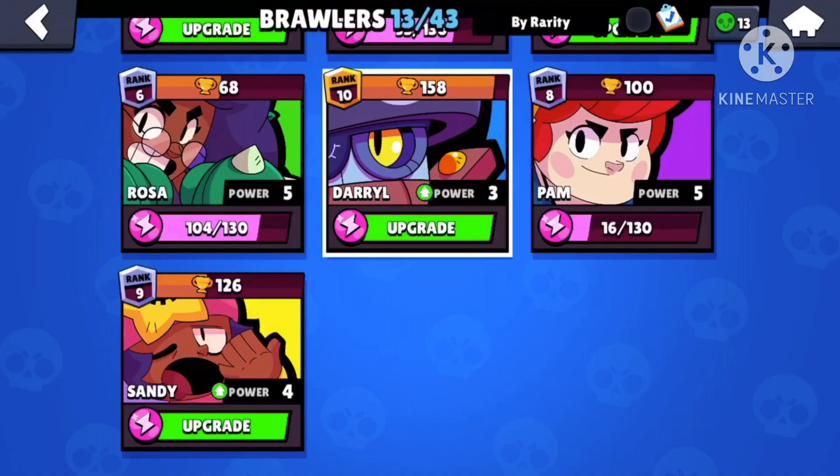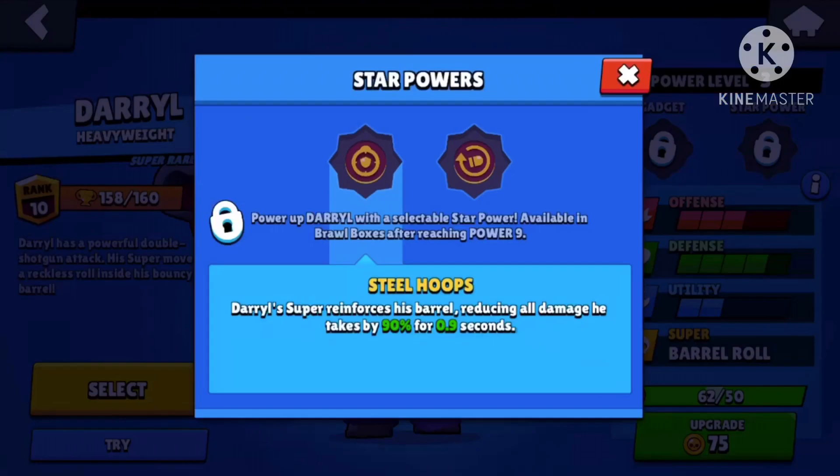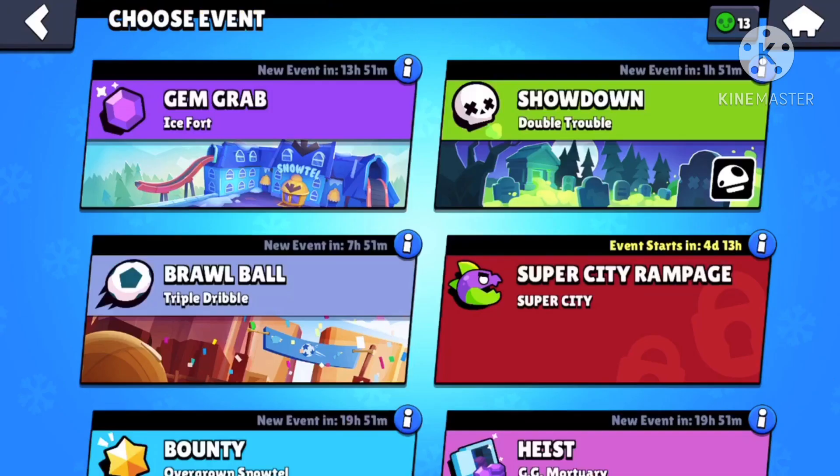Hey guys, I'm going to teach you how to play Darryl. First, let's talk about the build. I prefer using the first gadget because it gives you more supercharge — the second one just isn't that great. For star power, I recommend the second one; Steel Hoops really doesn't give you much value at all. His best game modes are Brawl Ball and Heist, but he's also viable in Showdown and Gem Grab.